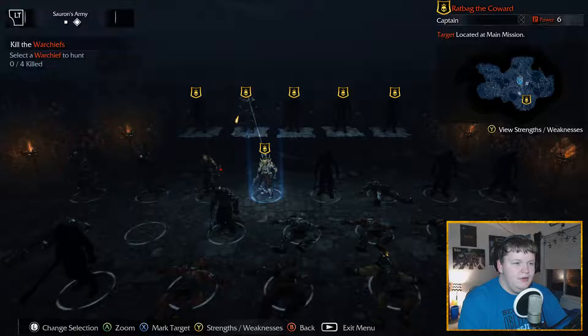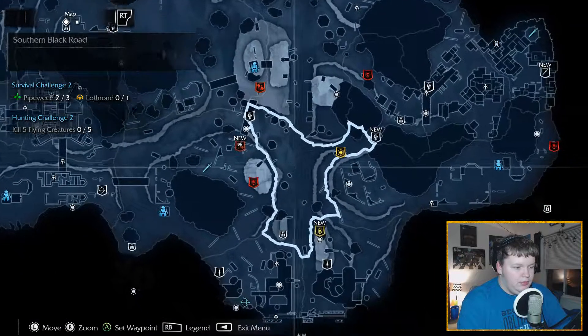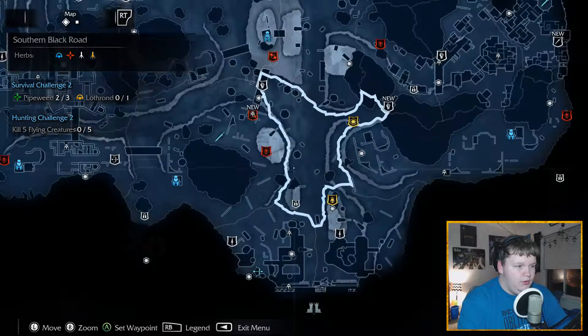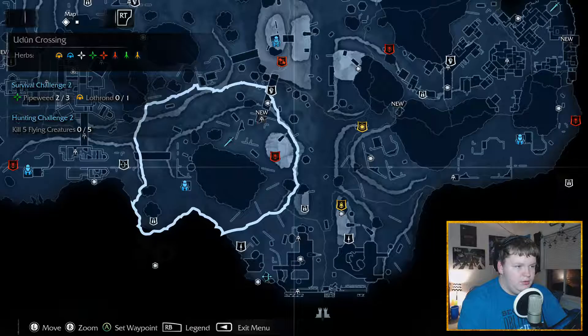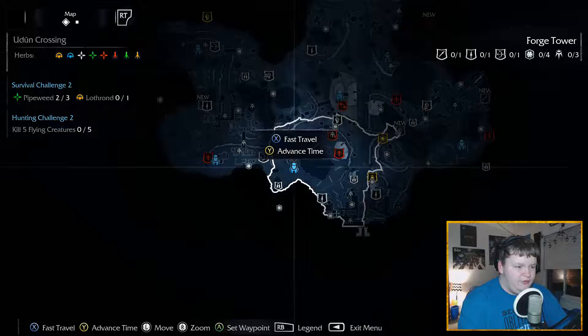Oh, that's Ratbag. So we've got to go to the main mission, let's go do it. Where's our main mission? There's our main mission. So we will set a waypoint here. Where's the nearest forge tower - or where are we, I guess. We're there, so let's just fast travel here because it's a little bit closer.